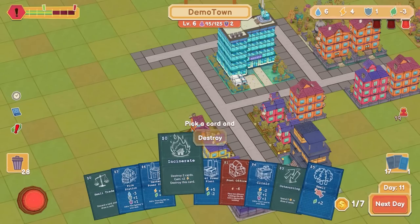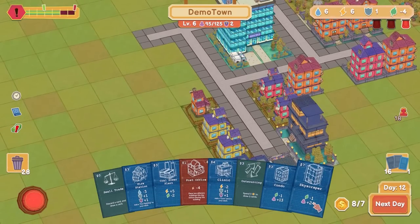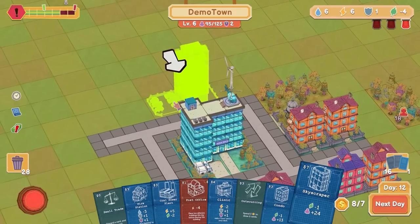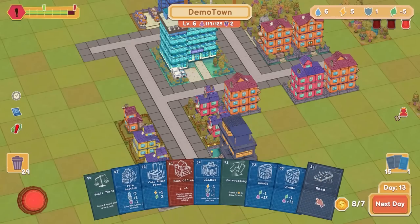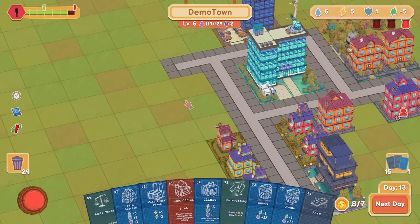Destroy two cards — I'm not worrying about nature. That big power place can go. Skyscraper — 24 people! Hot dog baby. I've got six turns. But I really need roads. Does a road count as a building? Probably not. I can put down two condos and then build the post office. God, it uses four power — I do need to do a power thing.